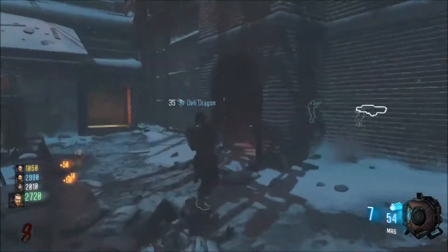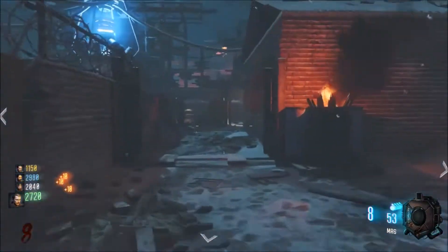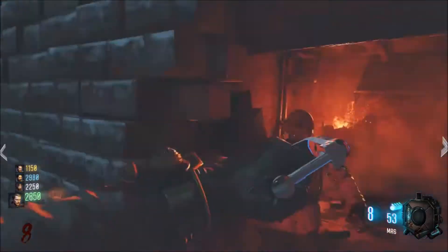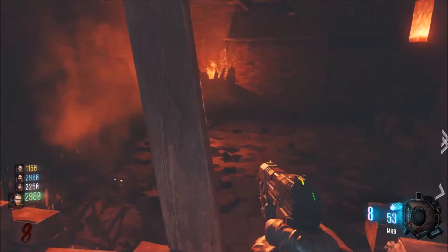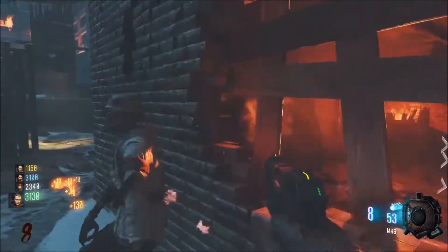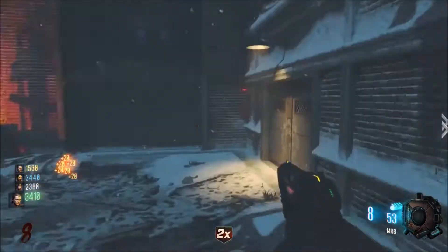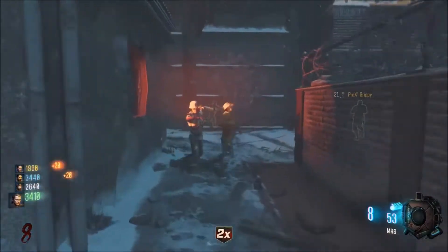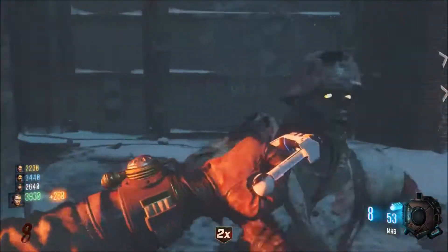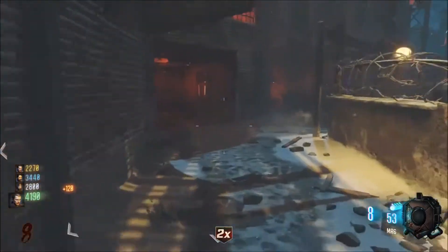You could rank up fast, you get tons of points, and it's basically the best weapon in the game before round 10. At round 10 it becomes a two-hit kill, but by that time you'd have enough money to buy anything you want — all the perks, any gun, as many mystery boxes as you want. You can pack-a-punch and double pack-a-punch all your weapons and you'll still have plenty of money left over.